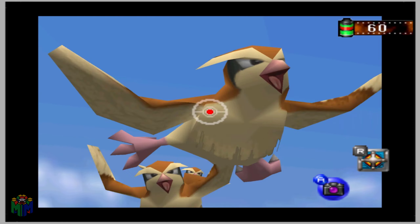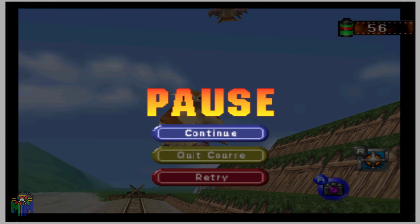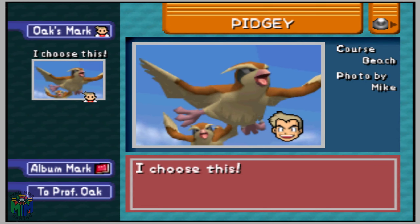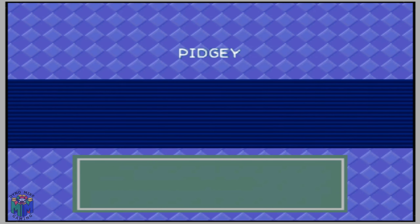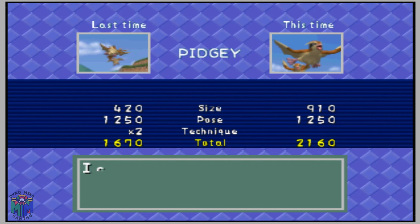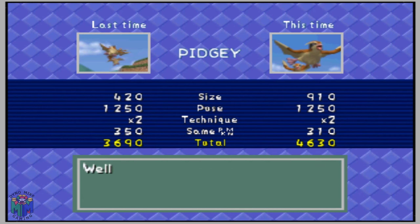Continue quick C button presses back and forth, wait until the first Pidgey is right above your head and starts posing, then snap the photo. You should get really good scores. You want another Pidgey in the photo along with a really close-up shot — that's how you maximize your score on Pidgey.